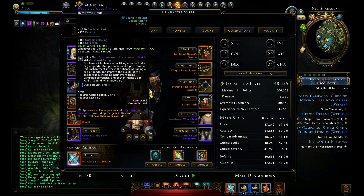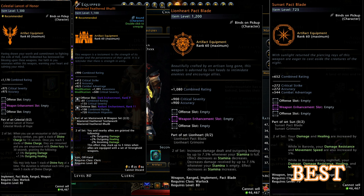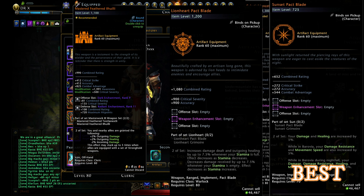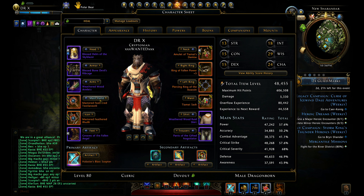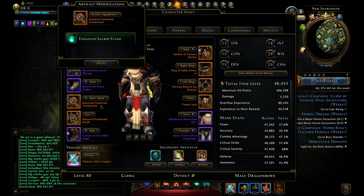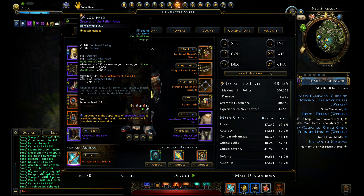For weapons, if you manage to get the Sun Weapon it's the best, but it's really very tough to get. So I am using the Masterwork Stronghold Weapon. The Celestial Weapon and the Lionheart Weapon are also very good — Lionheart works very well when you use Elven Battle for your armor, as this will keep your stamina full.